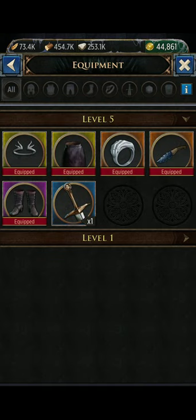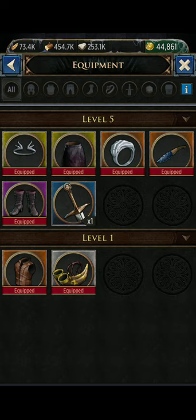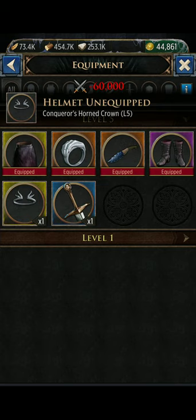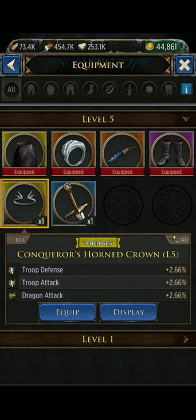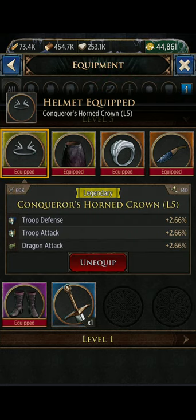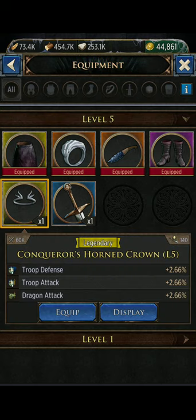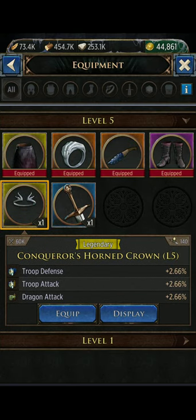Your equipment tab will show you how much level one equipment you own. You can see what pieces are equipped or not equipped. If you click on a specific piece of gear you can unequip it from here, or click back on it and equip it from here. If it's unequipped there's a display option that means you can display it in your armory - I'll do a whole video on the armory.